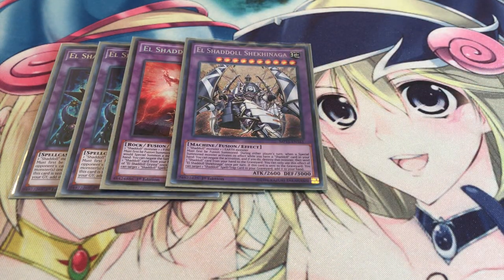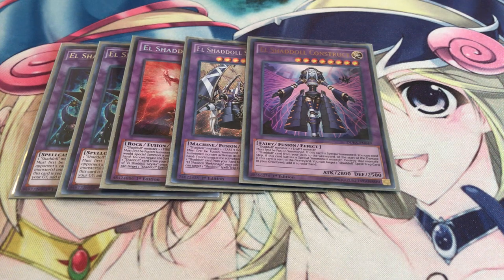El Shaddoll Shekinaga, which negates the effects of any special summoned monster that activates — again, you need a Shaddoll card in hand to activate it. And then one El Shaddoll Construct, which she's still at one, but hopefully we'll get her back at three one of these days. Honestly, I think one should be fine anyway. You just need her to dump your Shaddoll cards to the grave, and she pops cards for free during damage calculation.